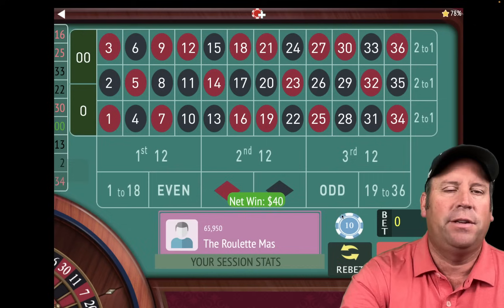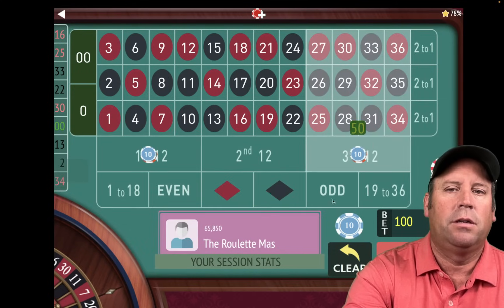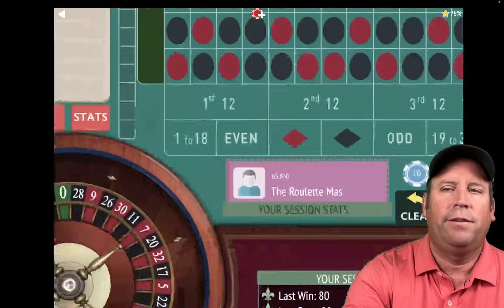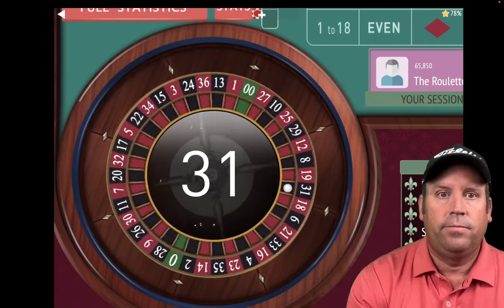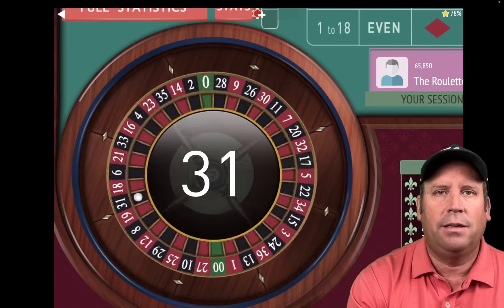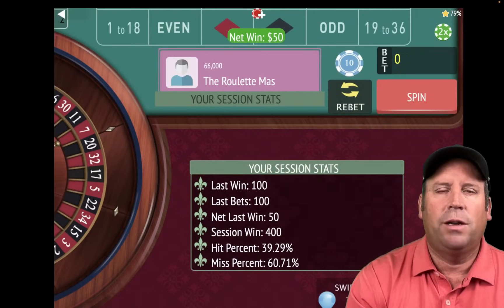There's a win at $40 — we go to $50 on first and third. We're at $350 profit, trying to get to $400. That's a 31 black, and that's a win. We're at $400 — we reset and go for $500 now. We'll go back to $10 on first and second.